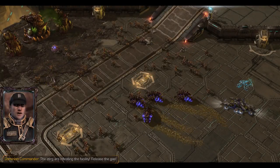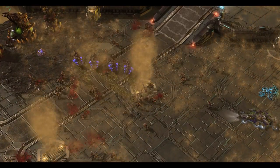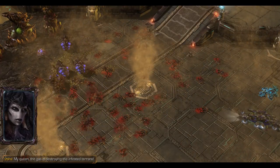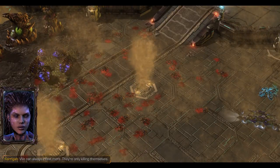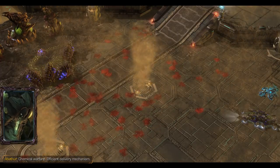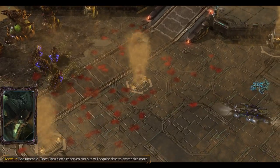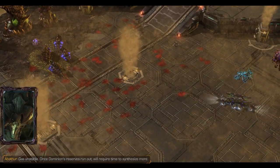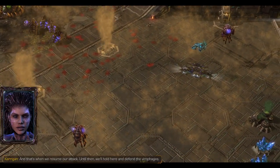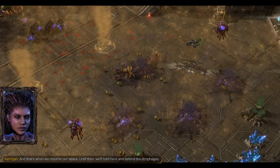The Zerg are infesting the facility — release the gas. My queen, the gas is destroying the infested Terrans. We can always infest more. They're only killing themselves. Chemical warfare. Efficient delivery mechanism. Gas unstable — once Dominion reserves run out, we'll require time to synthesize more, and that's when we resume our attack. Until then, we'll hold here and defend the Virophages.